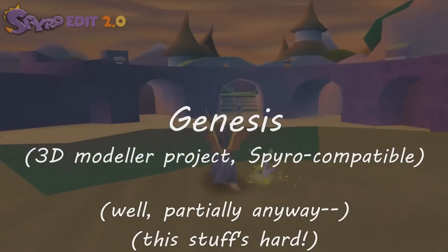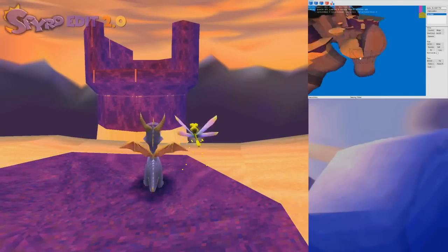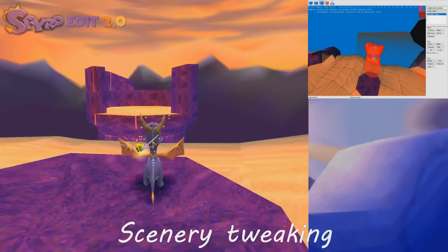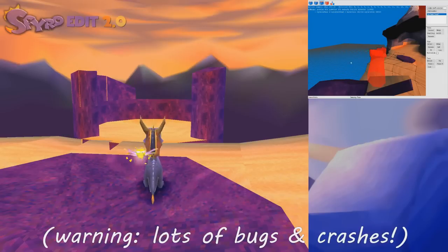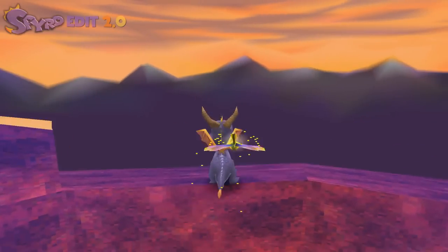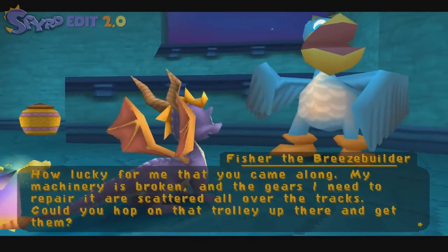The next feature is Genesis — a huge undertaking by Alex Shadow. He's actually going to be using this for his own game development; it started out as a tool for that and then he applied it to Spyro, which is great for the fan hack community. Look at what he's actually doing — he's actually moving objects. I genuinely thought this was going to be quite far away. It's almost like an unfinished texture hack if you look at it, which is kind of cool. Maybe we'll see some Alex Shadow texture hacks in the future.